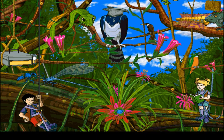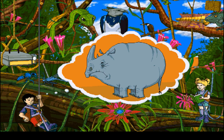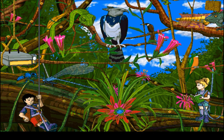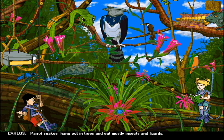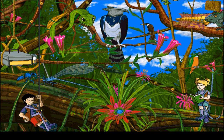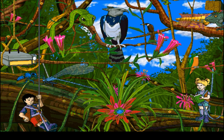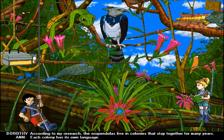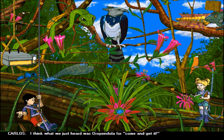Why did the bees sting the rhinoceros? Because you got a charge out of it. Carlos! I love it, it's funny. Parrot snakes hang out in trees and eat mostly insects and lizards. He almost carried off that sloth — that must be one powerful bird. That's a harpy eagle, Carlos, and monkeys and sloths are its main meal. Dang. According to my research, the Oropendulas live in colonies that stay together for many years. Each colony has its own language. I think what we just heard was Oropendula for 'Come and get it!'